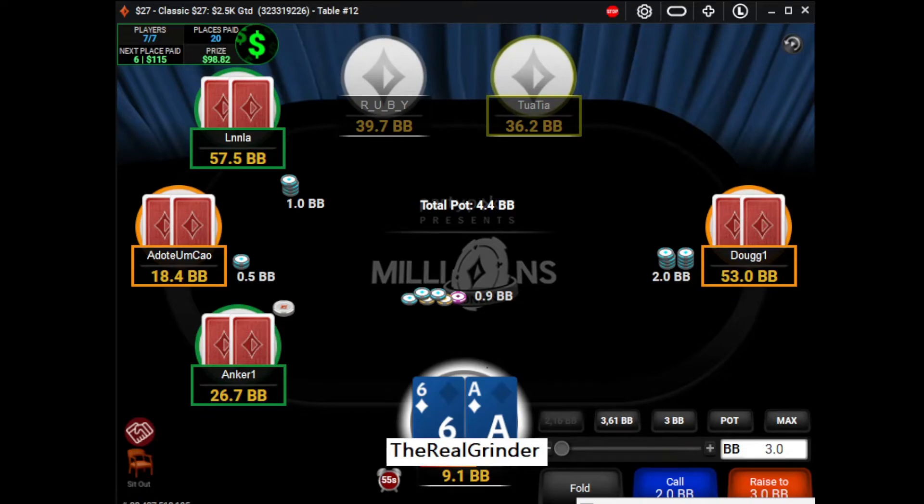Our first spot for today. We are at the final table at a $27 tournament on PartyPoker. There are two good regs, two fish, one ABC reg, and one unknown player. We are last in chips with only 9BB. The hijack, who is second in chips, opens to 2BB and we have A6 suited. Print or punt — make a decision.